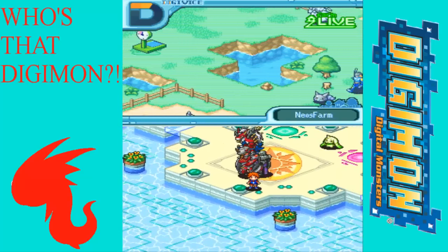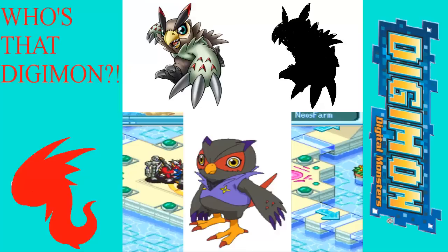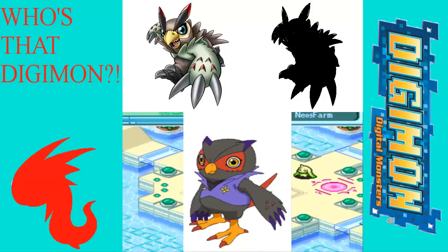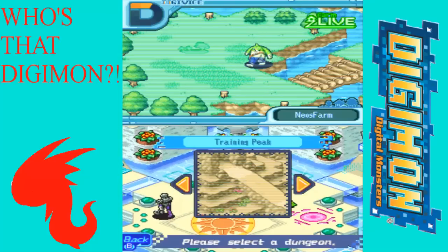Last week's Digimon was Falcomon — specifically the pre-Digimon Savers design. What I learned is Falcomon existed in Digimon canon before Season 5, when Ikuto becomes his partner. Before that he had a weird greenish design; he still looks similar, maybe a little skinnier with a smaller head. I threw that one in because when I found it I thought it was pretty interesting, might throw some people for a loop. I have no idea what this week's is going to be.